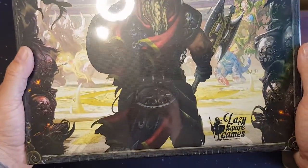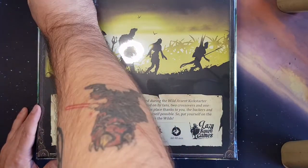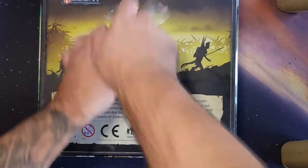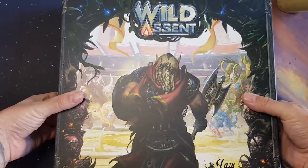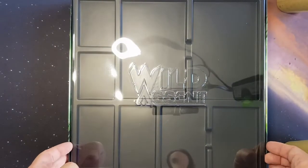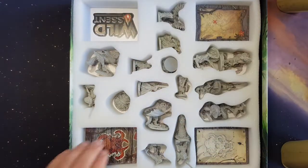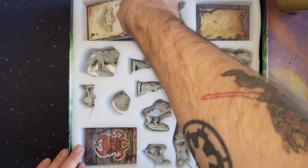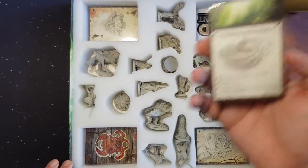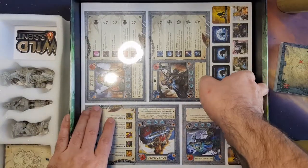Then we move on to the stretch goals box. More of the same — different foam in this one, it's softer. More weapons. There is more — my mistake.